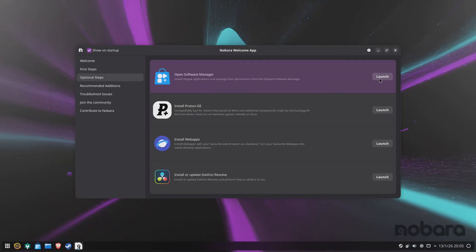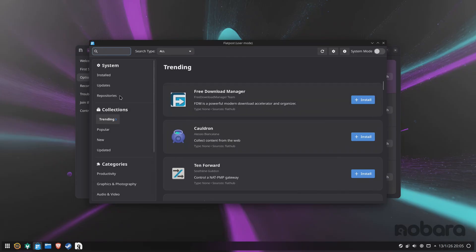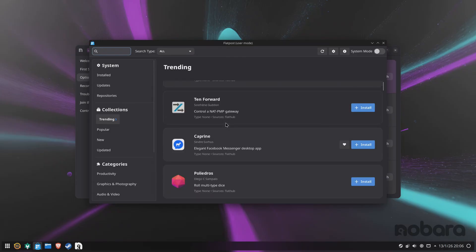It also has an app drawer — if I can call it that — where you can find some apps that you may need for day-to-day tasks. I think it's a good distro, so you could give it a shot if interested.